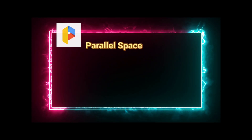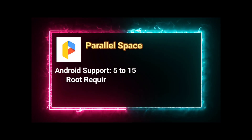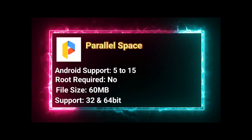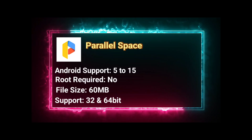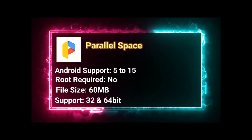And finally, at number 5 is Parallel Space. Unlike the others, it's not a full virtual machine, but a lightweight app clone tool. It's around 60 to 90 MB, supports Android 5.0 and above, and works for both 32-bit and 64-bit apps based on your device. It's perfect if you just need multiple game accounts or GameGuardian running in the background without heavy storage use.